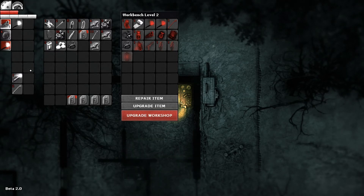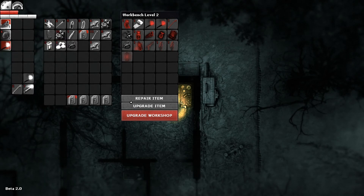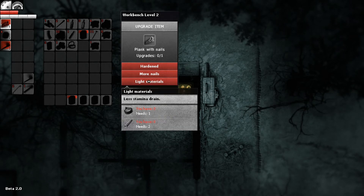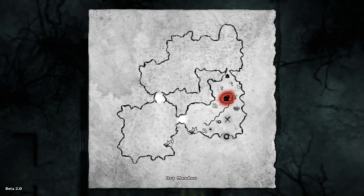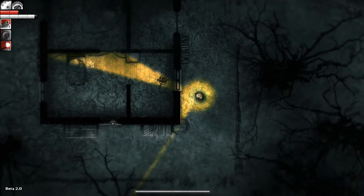We need the toolbox, which we have yet to find. So we've got a flare, two lockpicks, and an extra torch. We need four more nails — that sucks. Gonna need more wood too. I don't even think we finished barricading up our apartment yet.